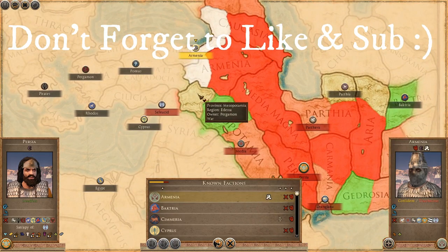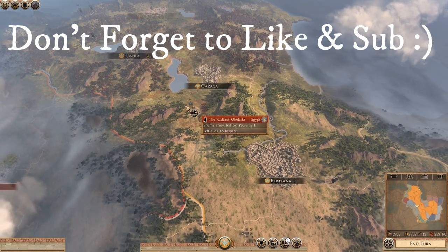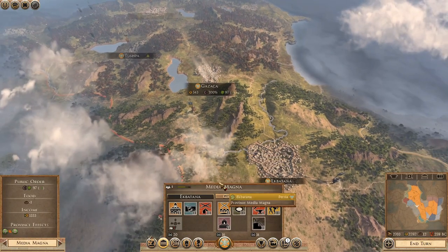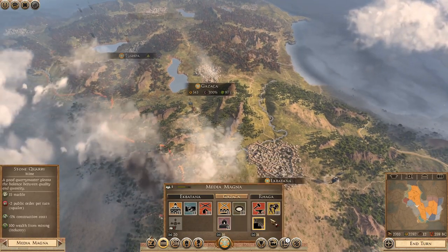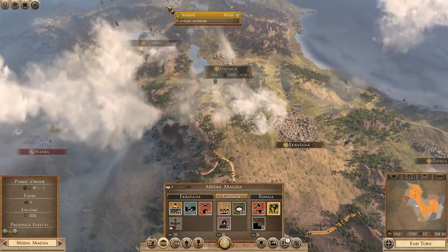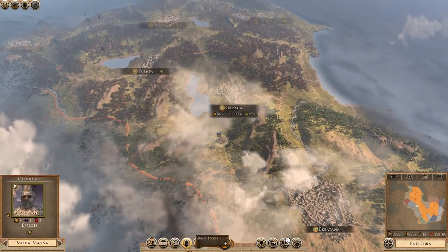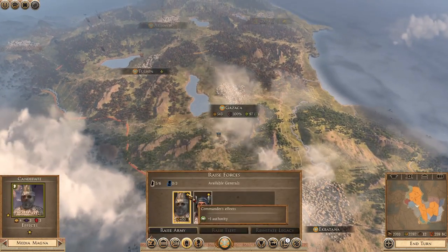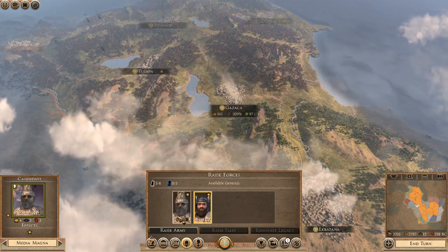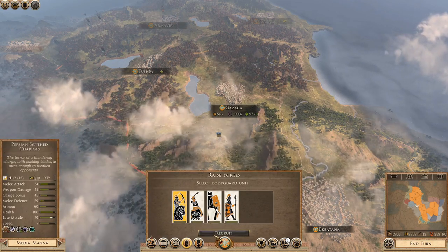Egypt are also now invading our lands and they have this big old stack here. I've been thinking I might build a force here to counter and then go into the Egyptian lands. I've got a lot of money now - I've realised I've got 2200, which is more than I've had in a good long time. I think it's about time we took the war to Egypt. We have an army slot left so I'm going to raise another army and put some cavalry in there.